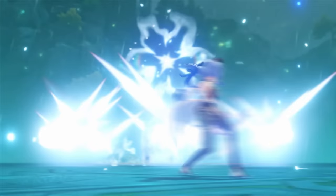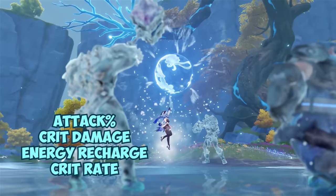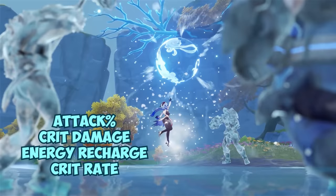As for substats, for freeze you'd want to prioritize attack percent, then crit damage, then energy recharge, and then crit rate. For melt, however, you'd want to prioritize elemental mastery first, then attack percent, then crit rate, and then crit damage.